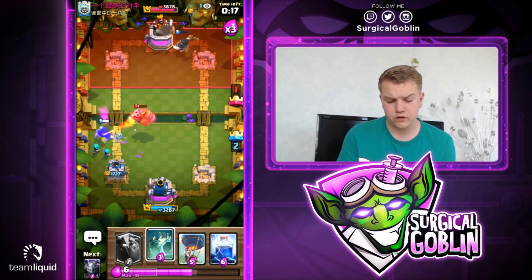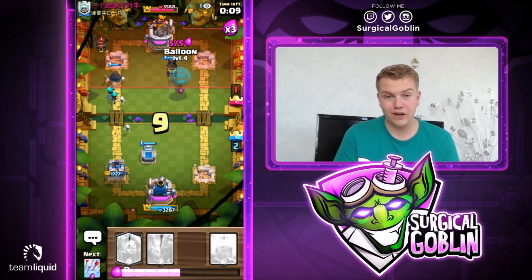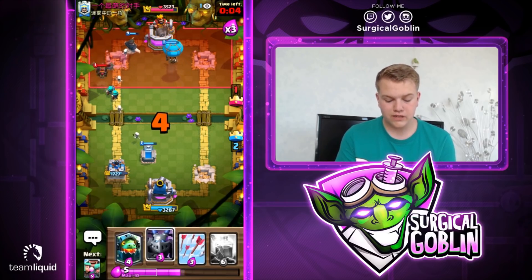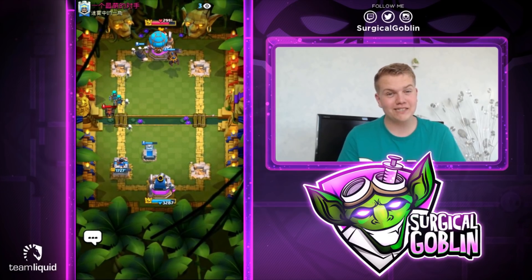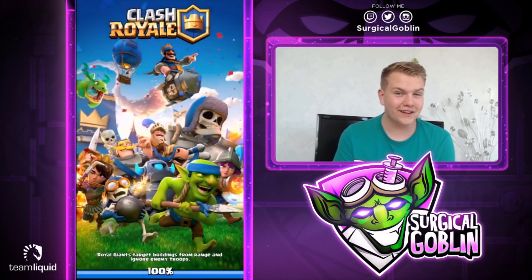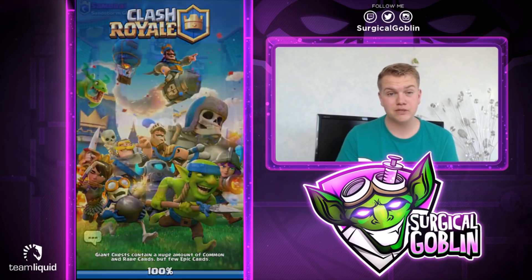He actually used the mega minion instead of rascals — interesting variation. Let's go with lightning on his inferno dragon, then arrows hitting perfectly on the lava pops and the skarmy. Let's go with rascals to the side. We are able to secure the victory. With just 10 seconds left he went with a lava hound in the back — no way it reaches the tower in time. We already started the push so we'll three-crown him. That means we're 11-0 in the challenge!